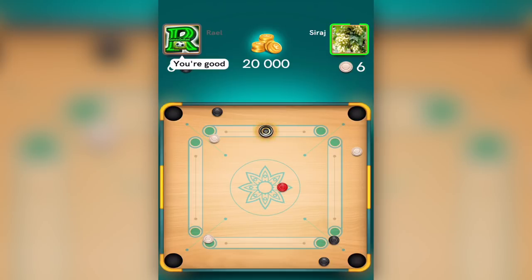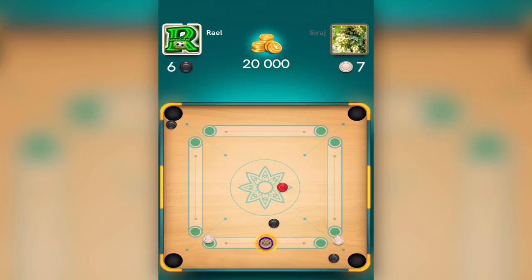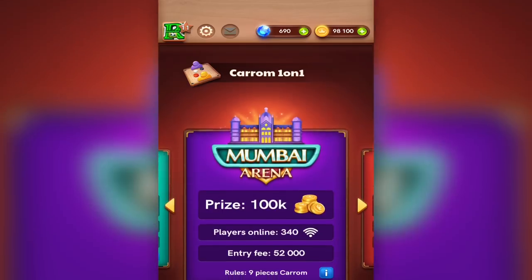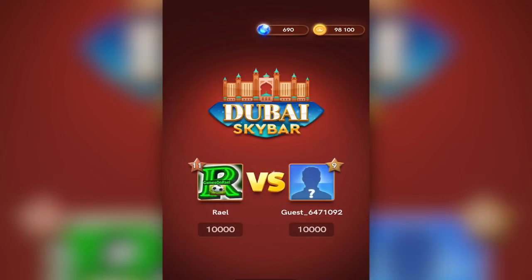But I knew the white disc on the top right would save me because he'd have a hard time getting it in — and that's exactly what happened. He then tried to put the right white disc in but didn't make it. So now I just set the angle right, got the red, then the black — and boom, we have 98K coins! One more game to close this video with 100-plus K coins!